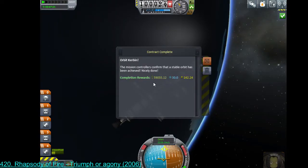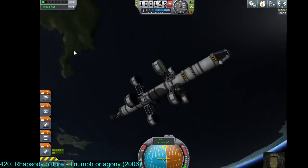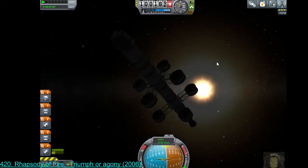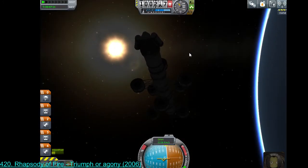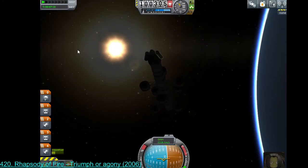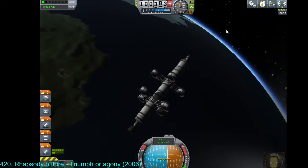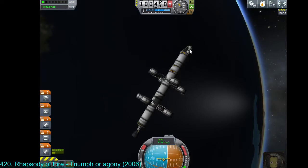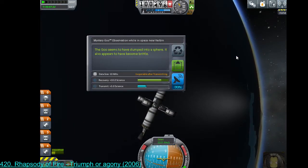We have established orbit — that was another contract for massive piles of space bucks. Now we're up here in space. Look at the sun from space. Let's conduct some science — let us observe goo.